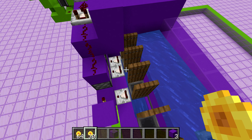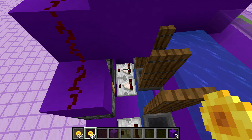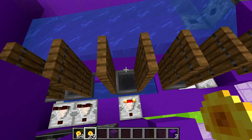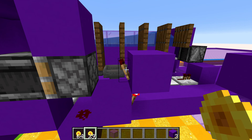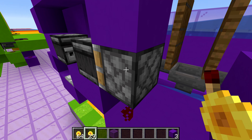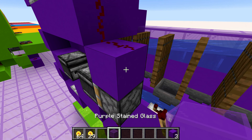Where the redstone actually comes into play the most is for the two minor prizes and then for the major prize. Whenever a token goes into that, it activates the comparator. In this case, it depowers the torch, which powers this torch here, and then that makes this piston extend.